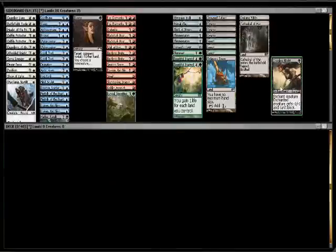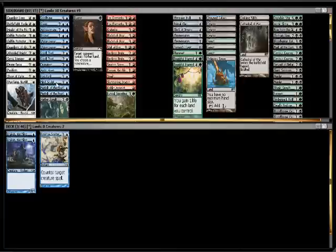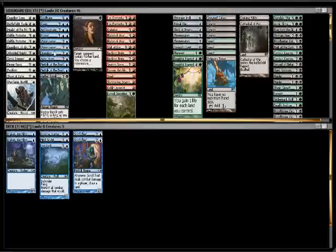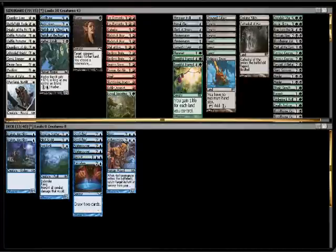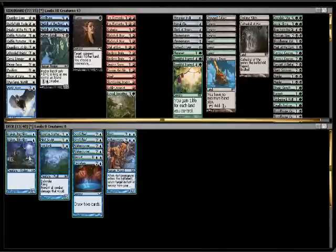Let's take a look at our blue. A couple of defensive creatures. Yeah, it looks like if we go blue, we're going to be pretty defensive. Watercourser's okay. Got an Encrust, Aether Adept, Arceomancer, Divination. And I'll put Arctic Aven with the whites. Yeah, I don't think we're going to go blue — we have a lot of good targets for Arceomancer, but it doesn't look like it meshes well with either of our two strongest colors, which are green and black.